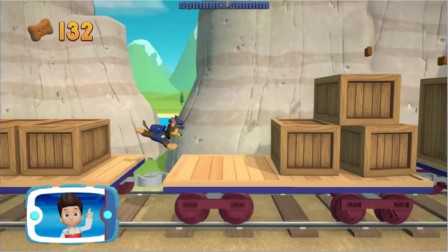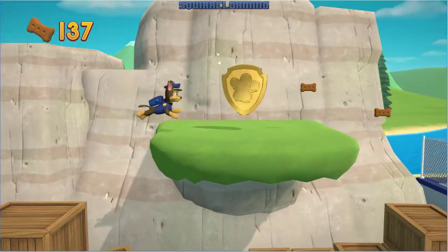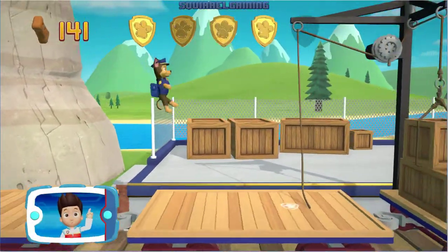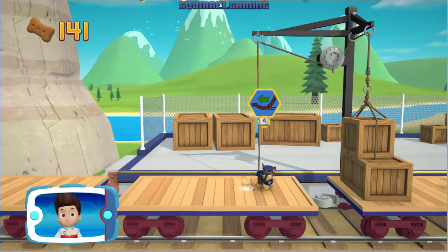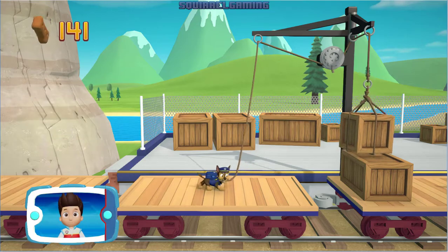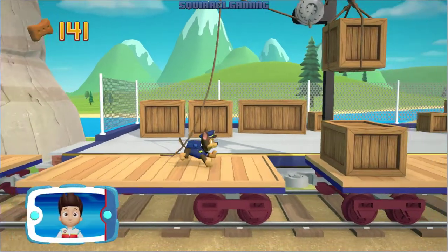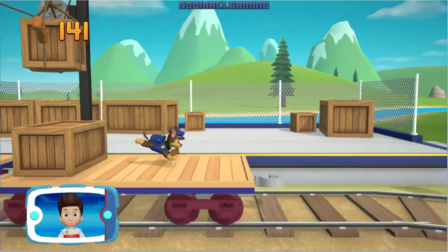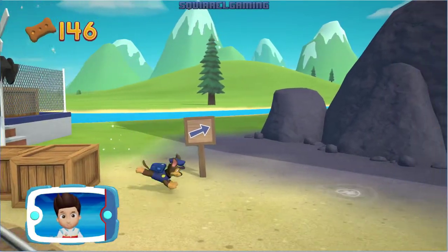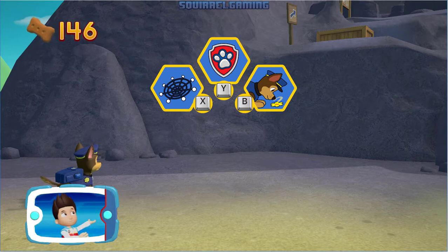There's a golden paw print close by! A golden paw print — you got it! Collect all of the golden paw prints that you find. To pull the rope to the left, move the left stick. Go quickly — you have to get through the path before it closes. Collect all the pup treats you find to earn pup treat awards. Pick the pup ability that you need to use.